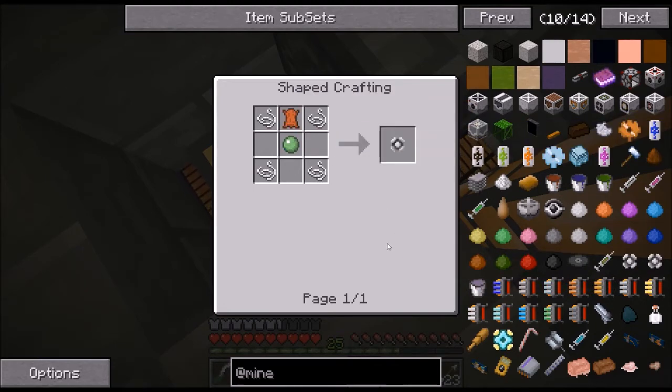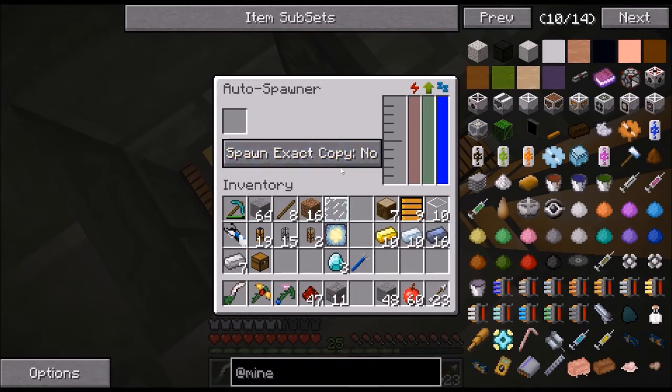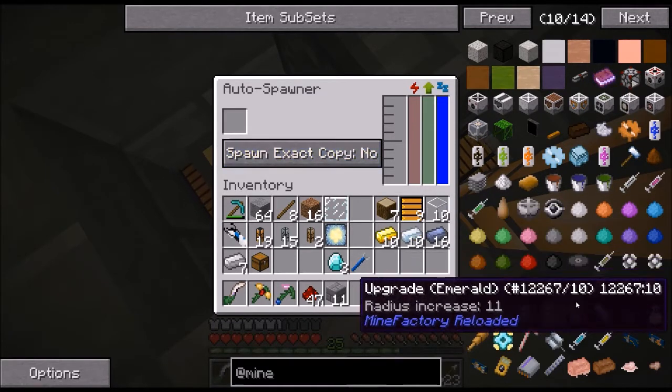Basically, you catch a mob in here and put it in the auto spawner. You can set 'spawn exact copy' yes or no. For instance, if you put a villager in there — let's say a blacksmith — if you do 'spawn exact copy no', it will spawn all villagers. If you do yes, it will only spawn blacksmiths. That's basically what it does. So with zombies or zombie villagers, you can say whether it has to be an exact copy or just a zombie in general.